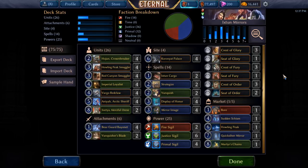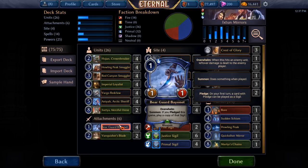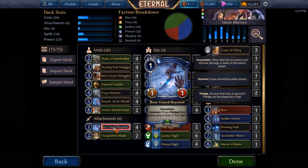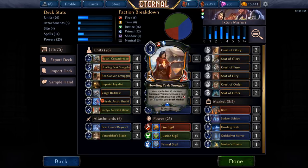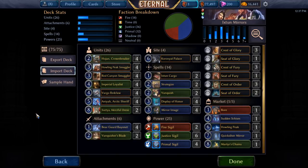Breakdown of the deck: it's going to try and do your traditional FJP ramp slash midrange stuff. So you have Hojin Crownbreaker with Bearguard Bayonet. If you haven't seen this already, it's gross. If you can get a pledge off, then Hojin turn two and then Bearguard Bayonet turn three — or just turn three Hojin Bayonet — is really nasty. You get to ramp, you make a big Hojin with Overwhelm, and you just deal a ton of damage out of nowhere. Ramping is huge because you've got some really big things to get into in a minute.